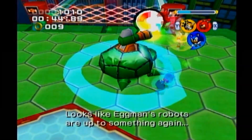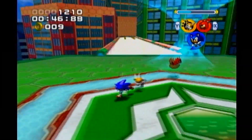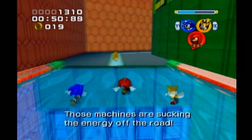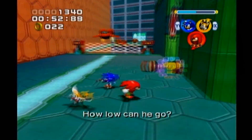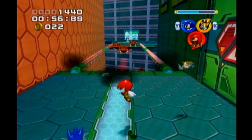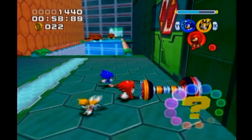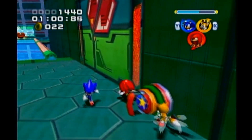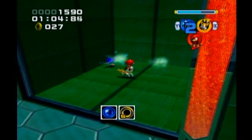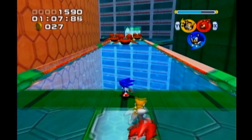One thing you can do with speed characters is for enemies that are very defensive, you can actually do a tornado attack on them with Sonic. That'll actually turn them over so you can hit them in another way. Also, power characters can interact with these things — push them in to open up a room full of goodies, like a leveled-up capsule.